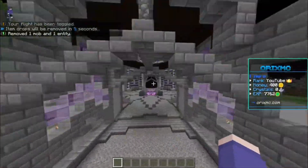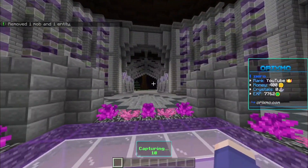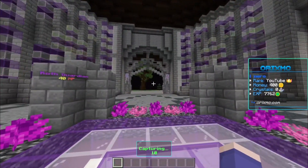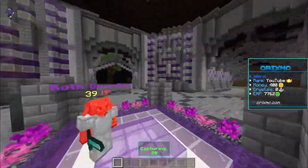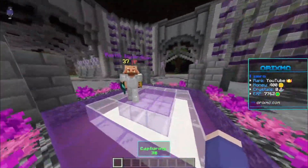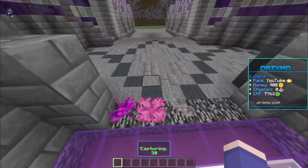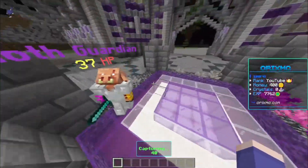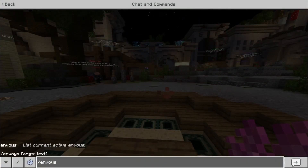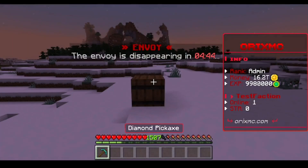There's also a KOTH on the server — basically Capture the Hill. You need to stay on the checkpoint until you capture it. However, there are guardians which make it harder to capture, so you can't just AFK here. This is really cool since other servers just make an area where you can AFK if there aren't players online.